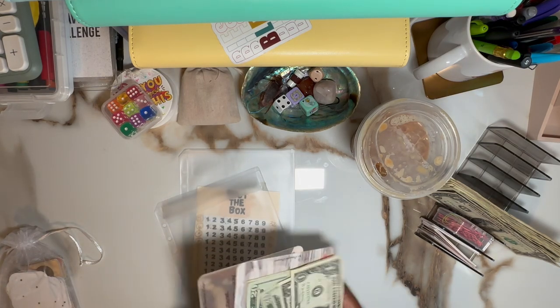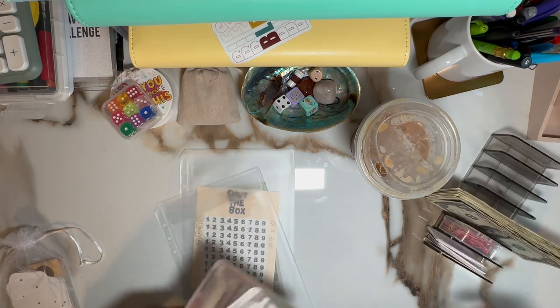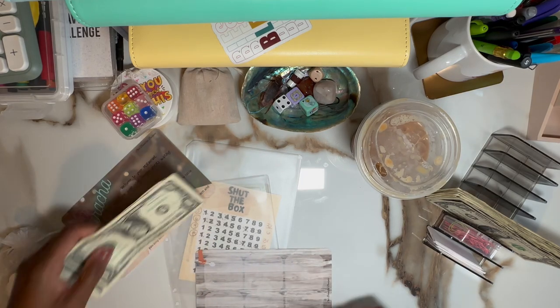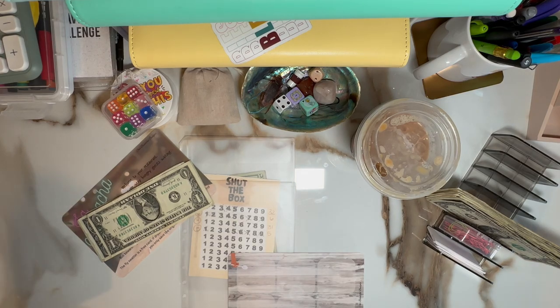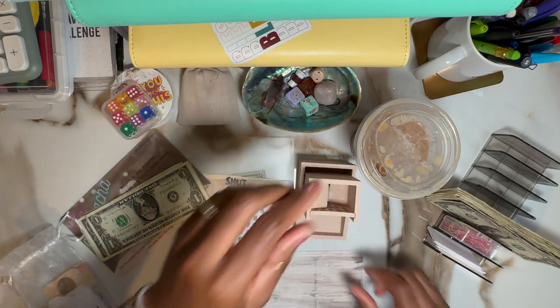I only have $20 to work with today, so not a whole lot, but it's better than nothing. Alright, let's get started. We're going to roll the die for La Cucaracha to find out how many guests we have — based on the number of guests, that decides how much we pay. I'll just use a little black and white guy.